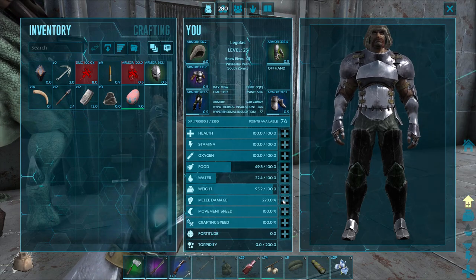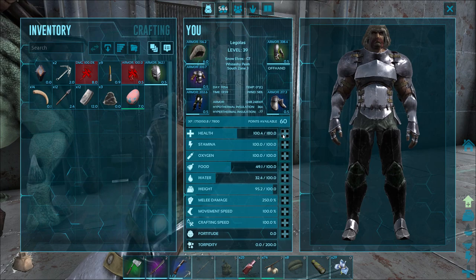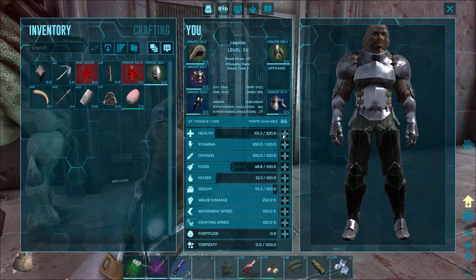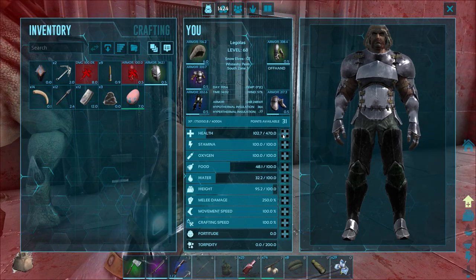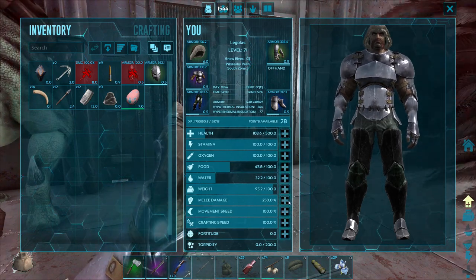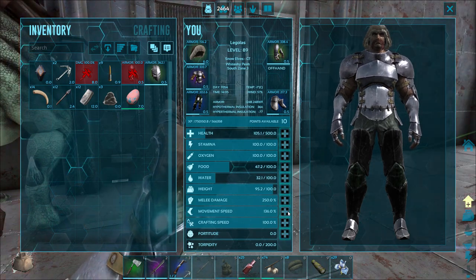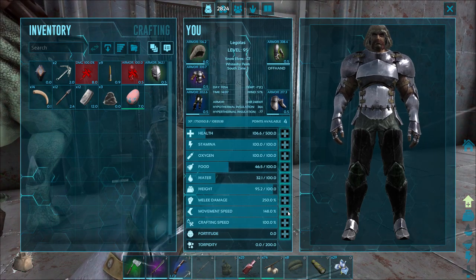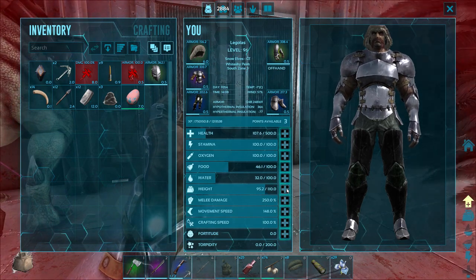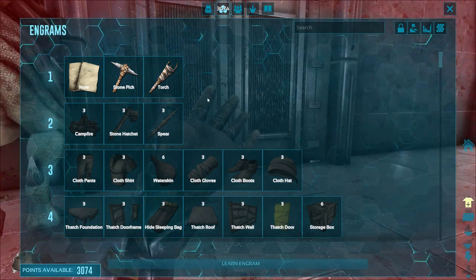We got a full mind wipe basically, so I'm gonna put all my points in the way I want them. I'm going for a really big melee build - low weight, low everything. Maybe like 500 HP, movement speed... I might have to mind wipe and change the weight though, that might not be enough.